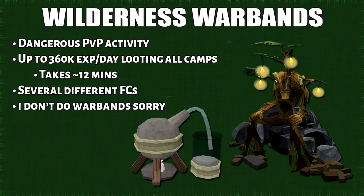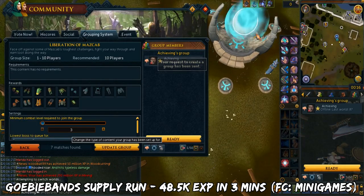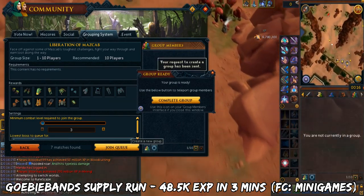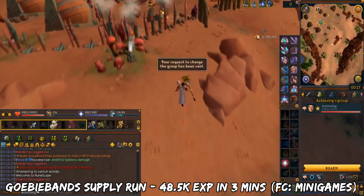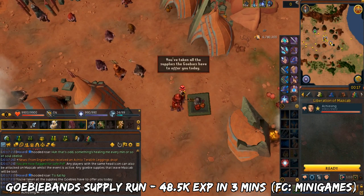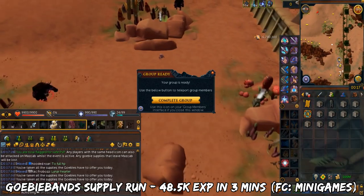Here are other training methods for Herblore. First we have Wilderness Warbands, which is a dangerous PvP activity. At level 99 you'll get 360k XP for free every single day and this should take you around 12 minutes at most. There are several friend chats for this. We also have Gobi Bands, which is similar to Warbands but a safe PvP activity. You'll get up to 48.5k XP free every single day and it takes around 3 minutes. The FC for tracking which skills and which world it has is called Minigames. I do have a guide on this and I'll leave it in the description.